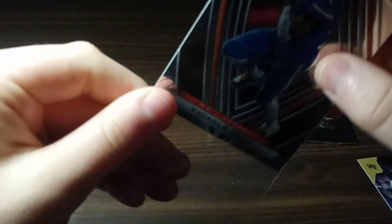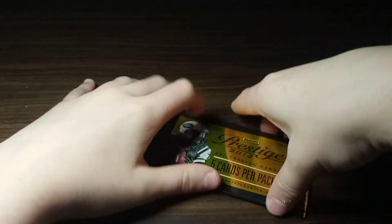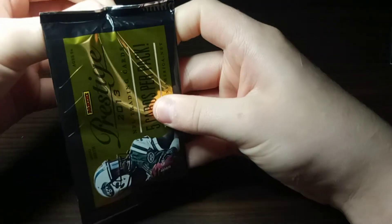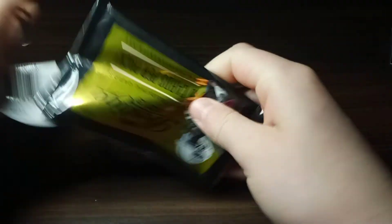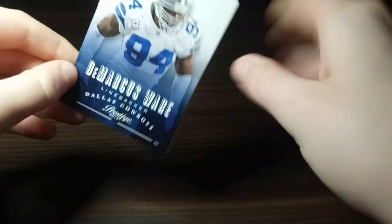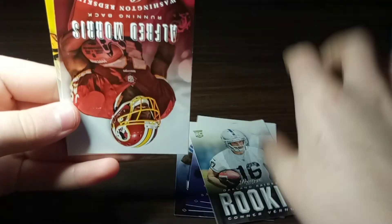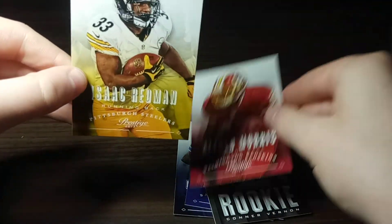We've got one last pack — and you guys are probably wondering why I'm buying 2013 stuff. The reason I bought this pack is because DeAndre Hopkins' rookie was in this set. I was hoping to get his rookie card. I believe this is Odell — wait, it's not Odell. Odell was drafted one year after this. Old pack, it doesn't open well. Let's see — Demarcus Ware, Connor Barwin, Rashad Morris, and Isaac Foreman. Just old stuff, guys.